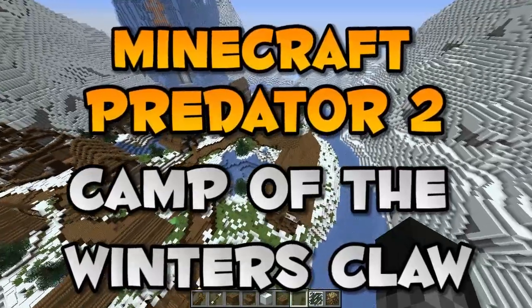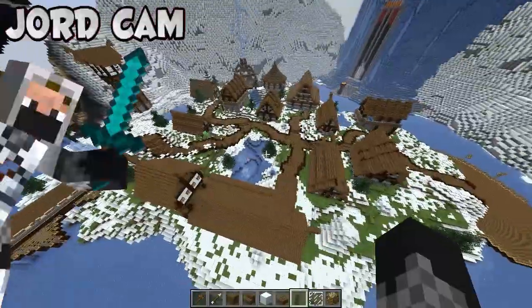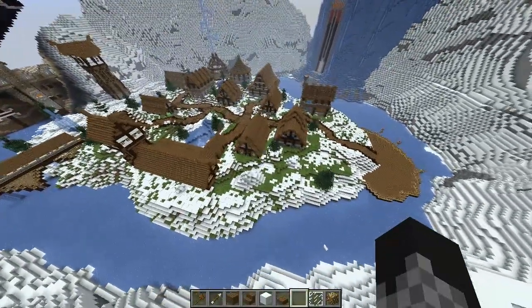Hello, my name's Jordan and this is Camp of the Winter's Claw, which is going to be used for our Predator 2 project. If Predator 2 is not used, this could be used elsewhere, but for now it's going to be called that.